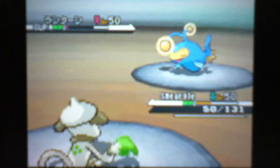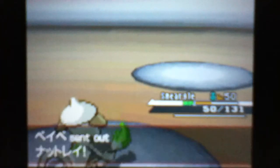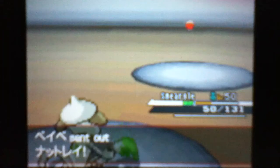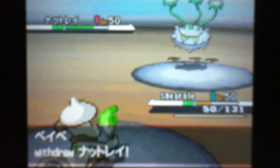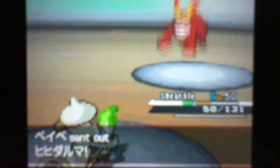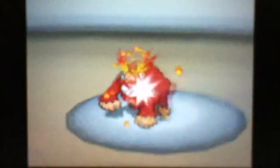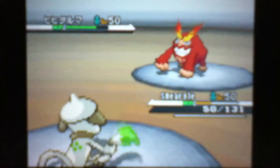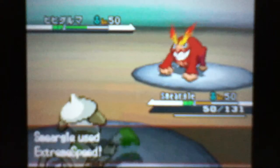After plus six from Belly Drum, Extreme Speed will easily take out Lanturn. Ferrothorn comes in thinking I'll go for another Flame Wheel, which I do, but I don't mind — even if he stays in I can go for Extreme Speed. The 90 base power Flame Wheel thanks to Technician nearly does 50%, so I can safely go for Extreme Speed which will easily take it out.